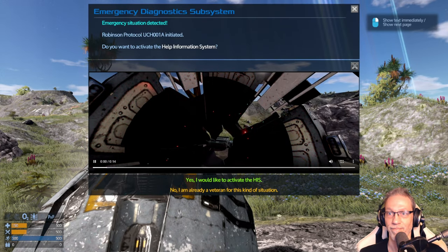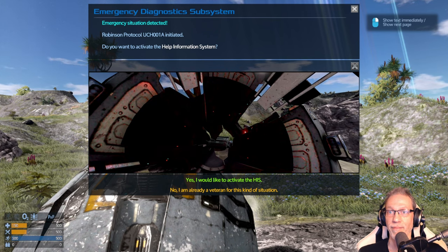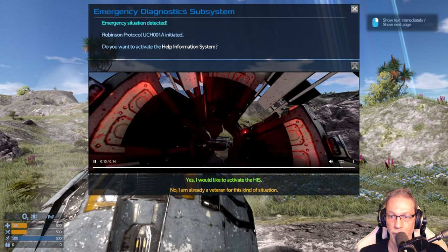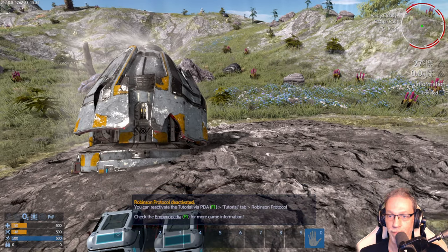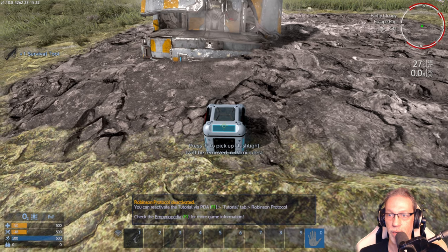Emergency Situation Detected. Robinson Protocol UCH001A Initiated. Do you want to activate the tutorial help information system? No, we will not play the tutorial. Thank you very much. Robinson Protocol Deactivated. Let's pick up this stuff — survival tool and the flashlight.